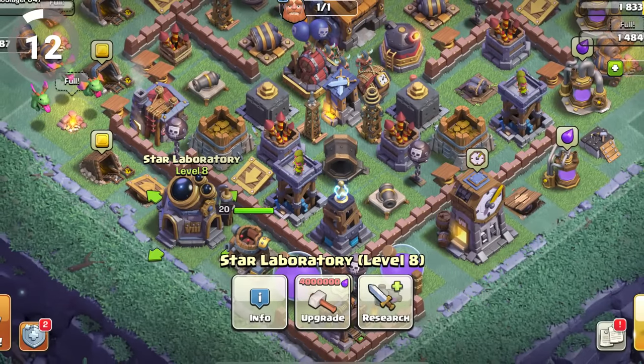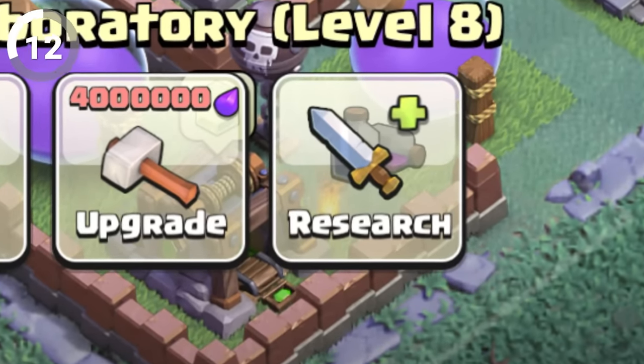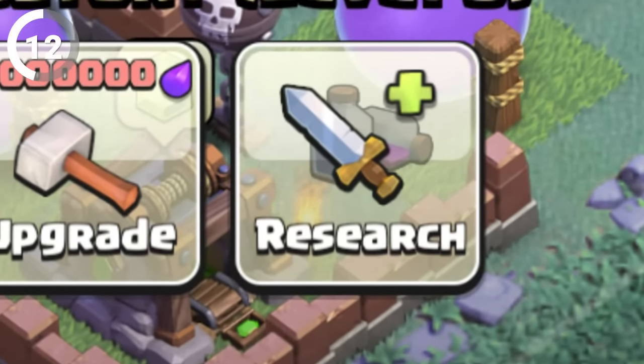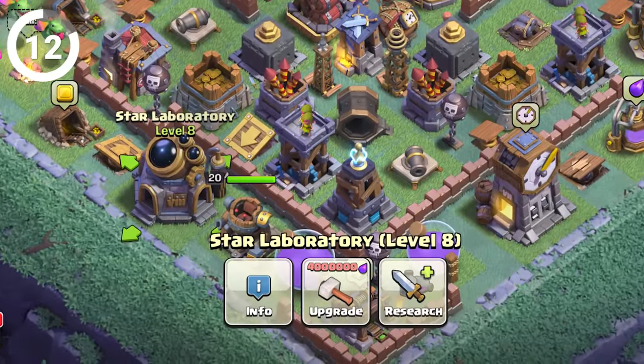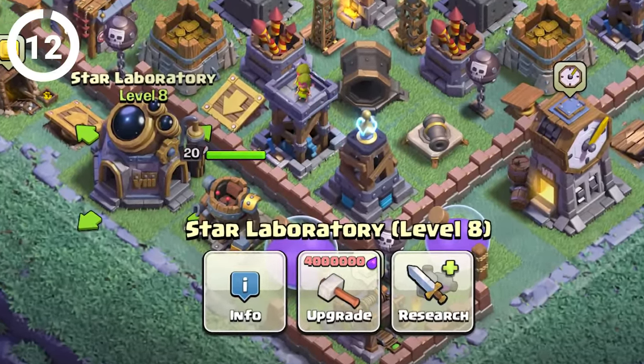If you're observant, you might have figured this one out. But did you know that the research button on the Star Laboratory features images of spells, even though the builder base doesn't have any? Maybe it's just a design choice, but I think it could be a hint that spells might be added to the builder base in the future.